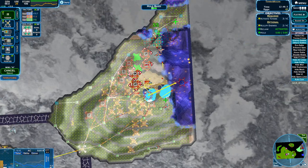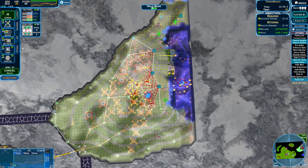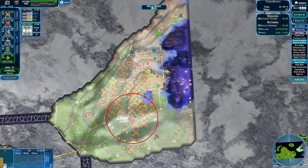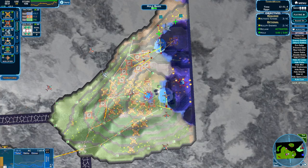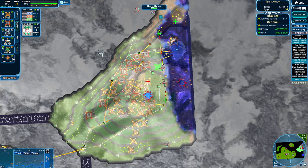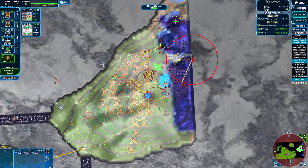Eggs are always the big danger in pretty much every map when you are playing against the creep. Eggs tend to be the most dangerous element of the map — do be careful with your eggs. They're dangerous, they're tricky, they'll come for you. But we have the AC now, so there really isn't too much that's going to stop us.